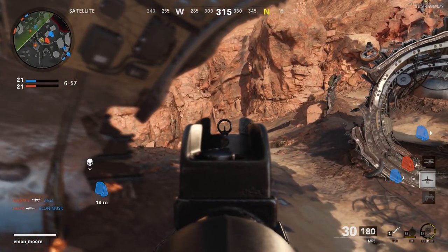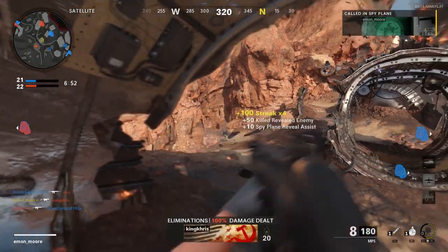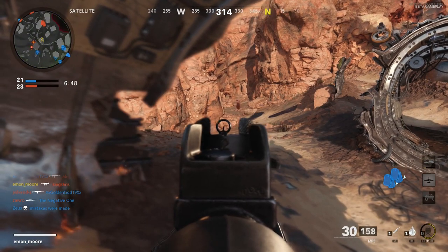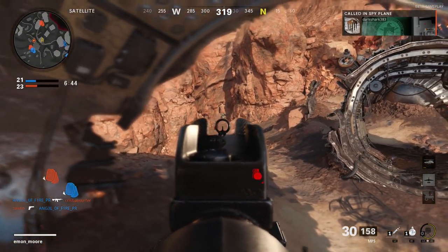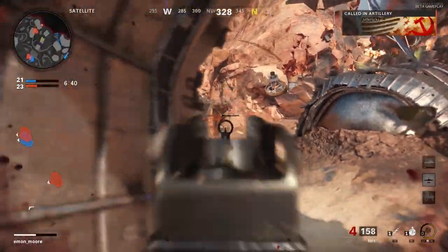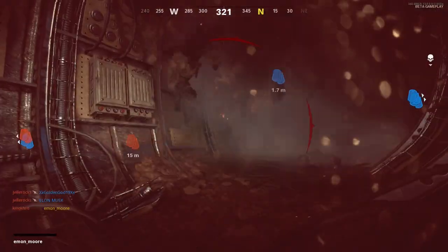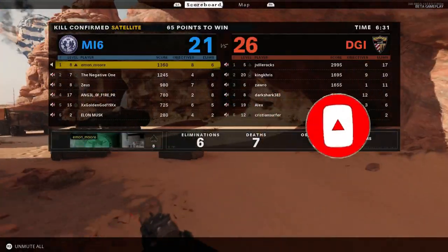At 700 score the player will get some additional armor — I'm thinking sort of like in Warzone with the plates, you'd get an allotment of plates and be able to load them up, giving you some additional help to win those gunfights. Moving on, at 800 you get the Spy Plane — we all know what that is and how it works. At 900 score you get the Counter Spy Plane — again, we know how that works.